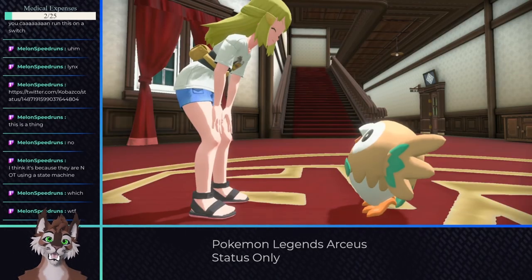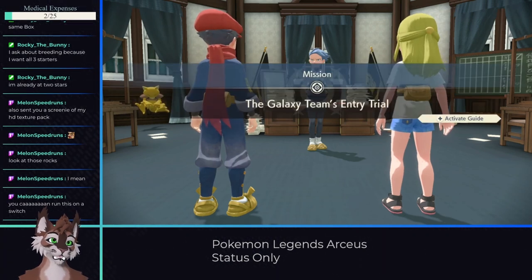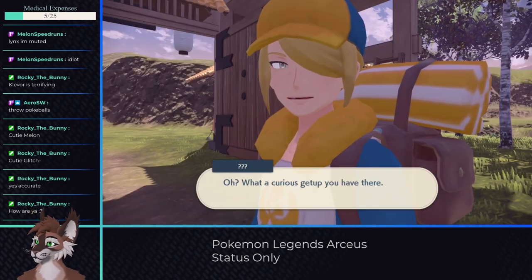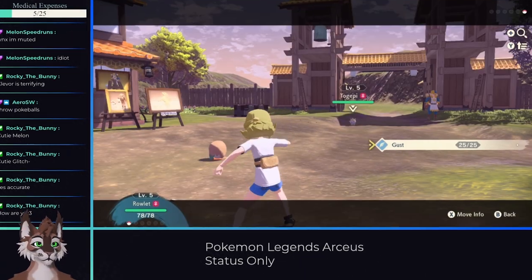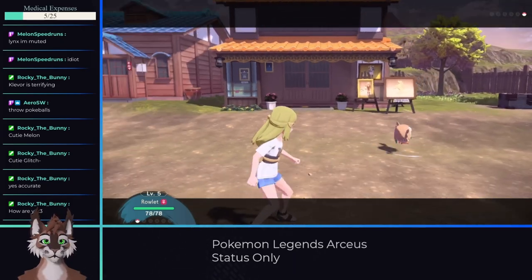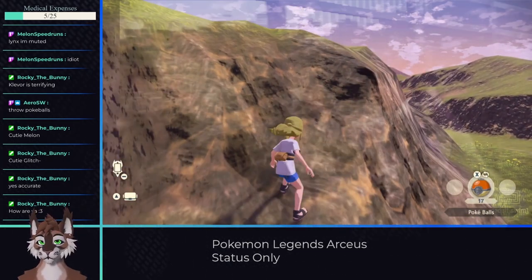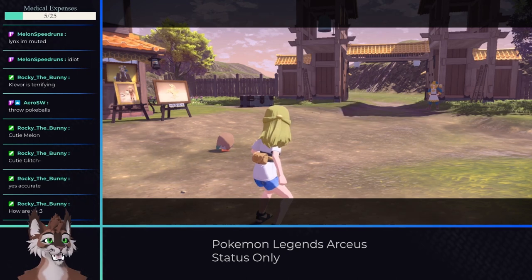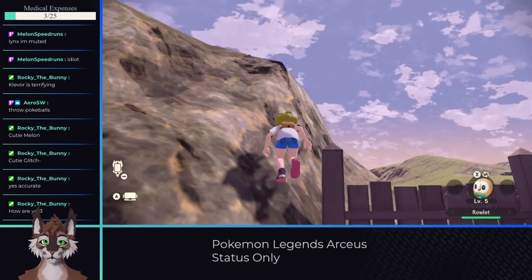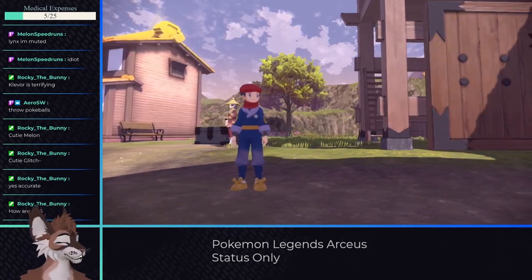Once we confirm our choice, the game introduces us to the Galaxy Team, where the player is given a test to prove they're worthy of becoming a member. But before we can take the test, we already have a required fight. Volo shows up for the first time and we don't start with any status moves. At this point in the game there's no way to level up or acquire a status move, and I tried quite a few ways to find a workaround. Unfortunately this fight is required, so you must complete it with attacking moves. If anyone finds a skip or alternate solution I would love to know, but for now I'll not count this fight and ensure that this is the only exception to the rule.